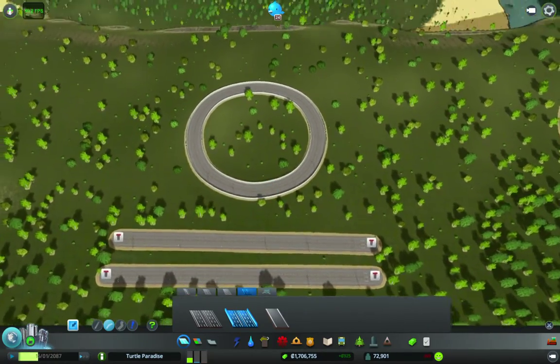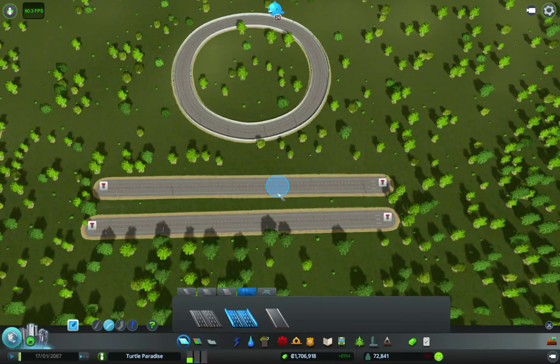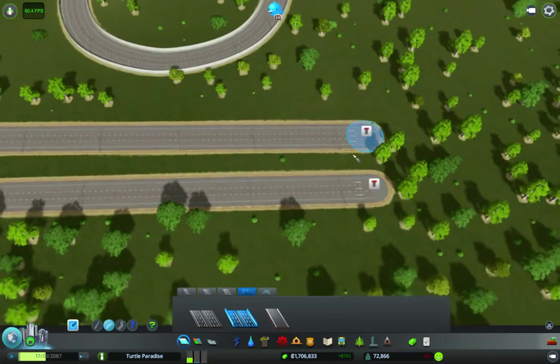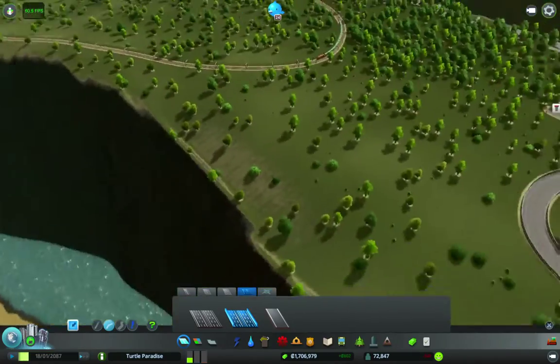Those are some of the features you have with the Precision Tool — besides the angles and the U values you're using, and the measurement difference between two roads, you can also see the measurements in the elevation.